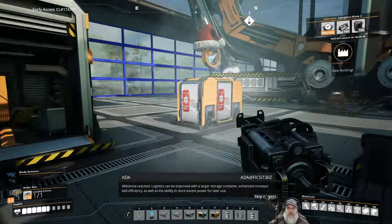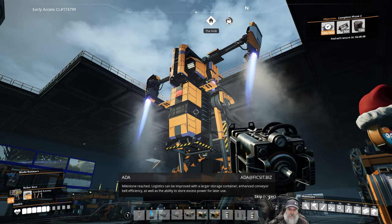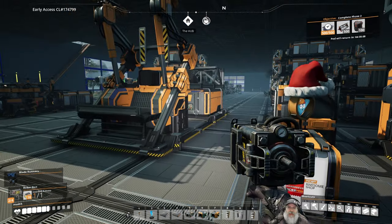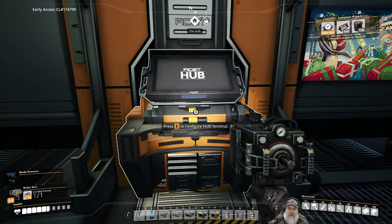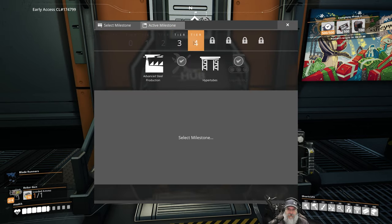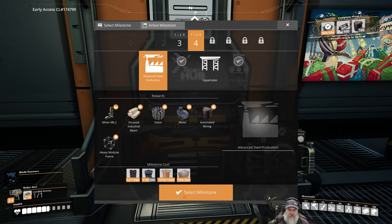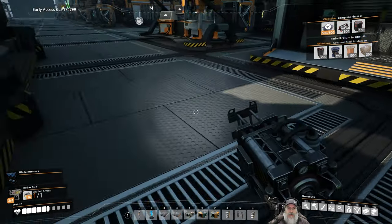It didn't do the little fist punch thing. Logistics can be improved with a larger storage container and enhanced conveyor belt efficiency, as well as the ability to use excess power and batteries. That milestone is finally accomplished — yay us! So now what we want to do is go back to tier four and do advanced steel production, because I need encased industrial beams for a couple of different things. I also want to get the mark two miners going. We have everything we need to get rocking and rolling on that one too.